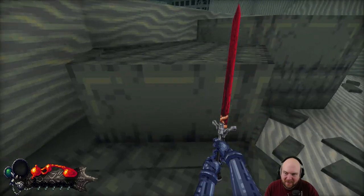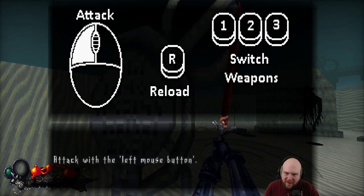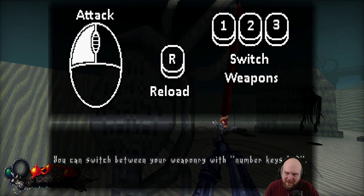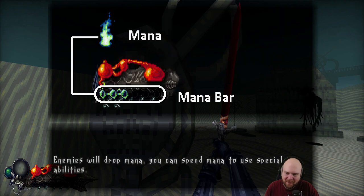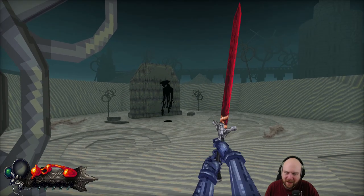Press spacebar to jump. Left click to attack. R to reload. Switch weapons with one, two, and three. Enemies will drop mana — you can spend mana to use special abilities. I only have two weapons.